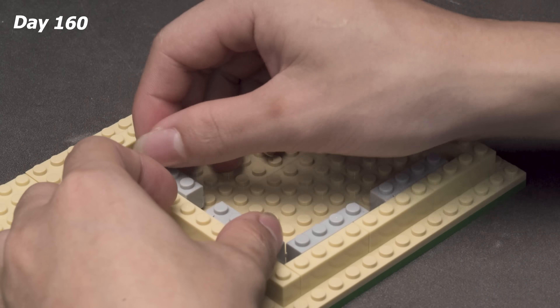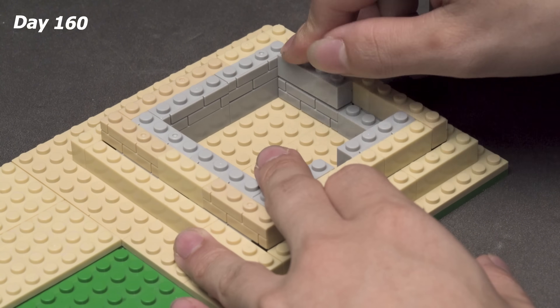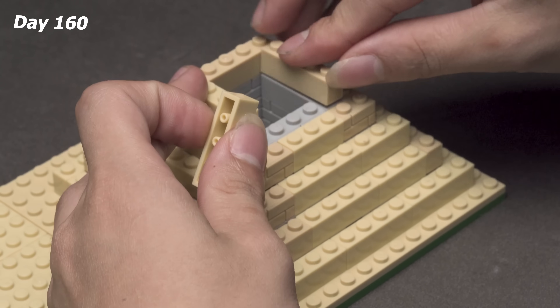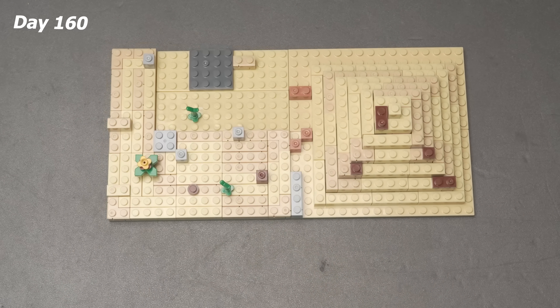Can anyone guess what I'm building next? It's a pyramid. Yeah, it's tiny, but it actually takes a lot of time. Once you get the hang of it, though, it's pretty easy. If you want me to build an ant house just like this, drop a comment below. Just need a bit of decoration — all done!